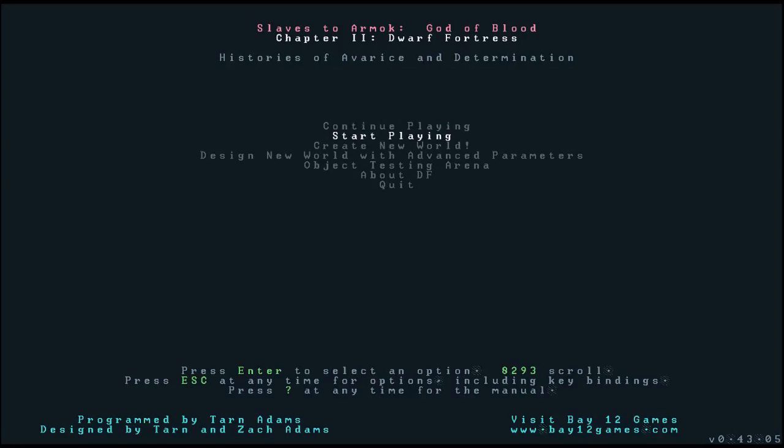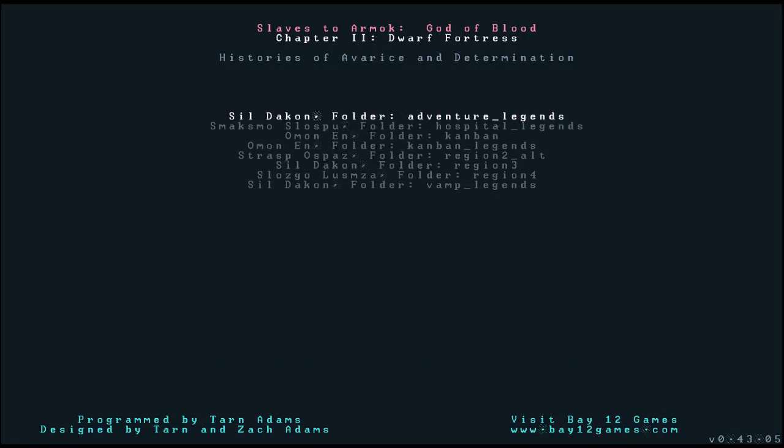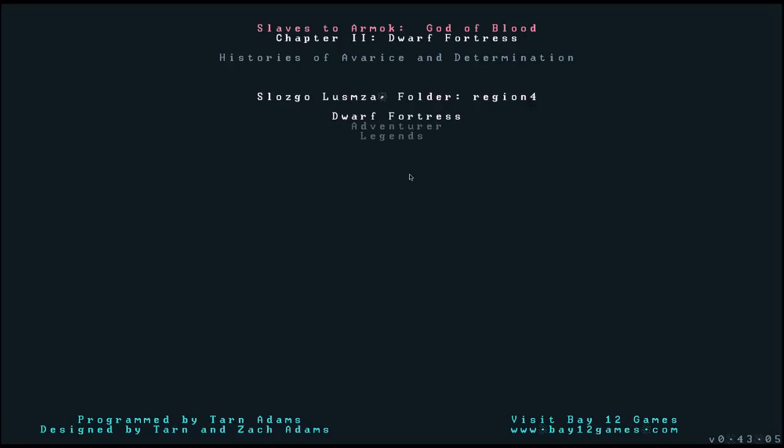Now, once we've created the world we're going to start playing. You'll see here's a list of actual worlds that I have. Some of these are copies of different worlds — I'll explain why you might want to copy your save file later. This is the one we just built: it says region 4, and the highest number is the last one you made. These other ones I've actually renamed so I know which they are. So we're going to go into region 4.